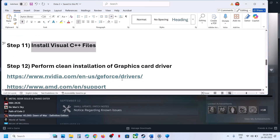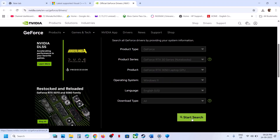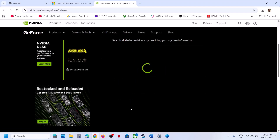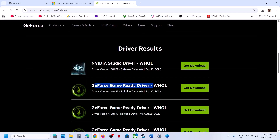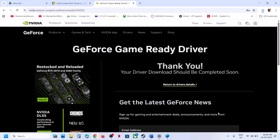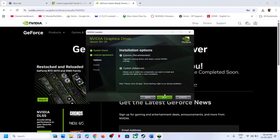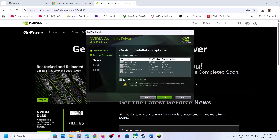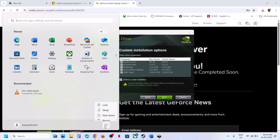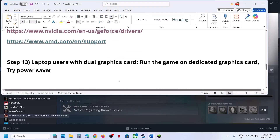The next step is to perform a clean installation of your graphics card driver. If you have an NVIDIA card, go to the NVIDIA website; if you have an AMD card, go to the AMD website. Select your graphics card and operating system, click Start Search, download the latest driver, and run the EXE. Click Agree and Continue, select Custom installation, click Next, check 'Perform a Clean Installation', complete the install, restart your computer, and check.